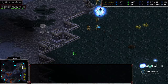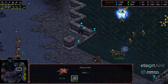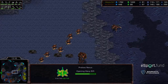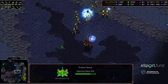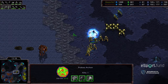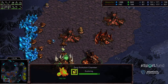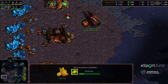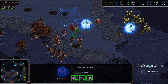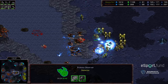Jiraiya still holds the supply lead. Master Ray is able to follow up and cap that expansion confidently — he did expend a lot of psi storms but has a strong standing army starting to push out. He still needs to get aggressive, take additional expansions or tech something. We do have double evolution chambers now up for Jiraiya, so he will eventually get that upgrade lead. He's also got the supply lead. Good psi storms again from Master Ray catching lurkers and hydralisks.